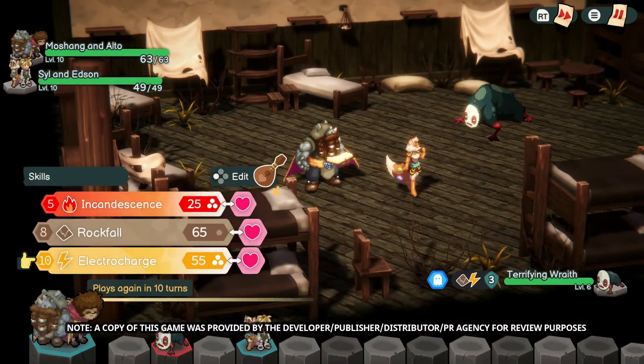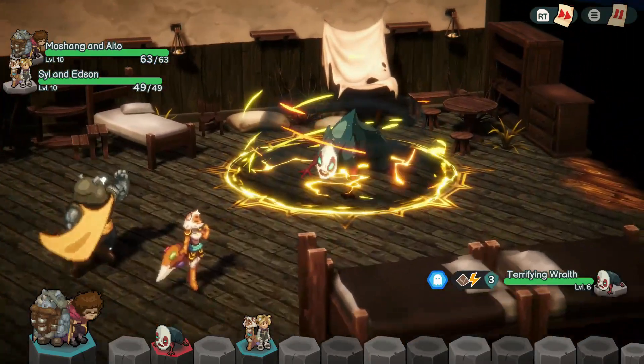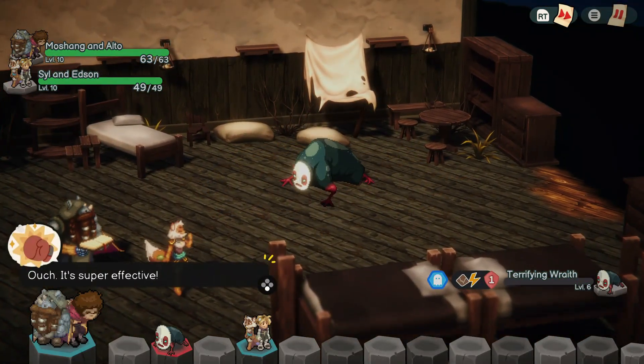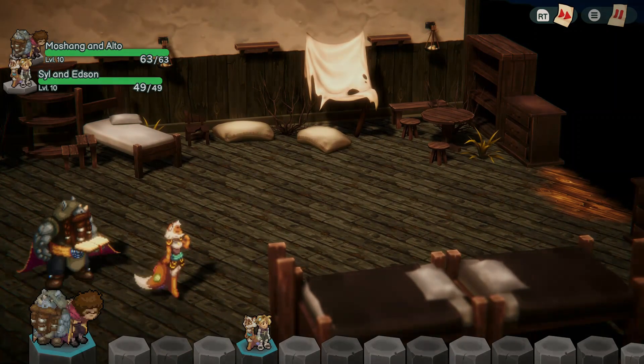The setting takes place in the land of Terra and the citizens are dealing with a crystal shortage. If that's not bad enough, the enemies called the Carcasses are destroying the land. Our heroes are on an adventure across different lands doing missions to find more crystals and stop the ancient robots from taking over.